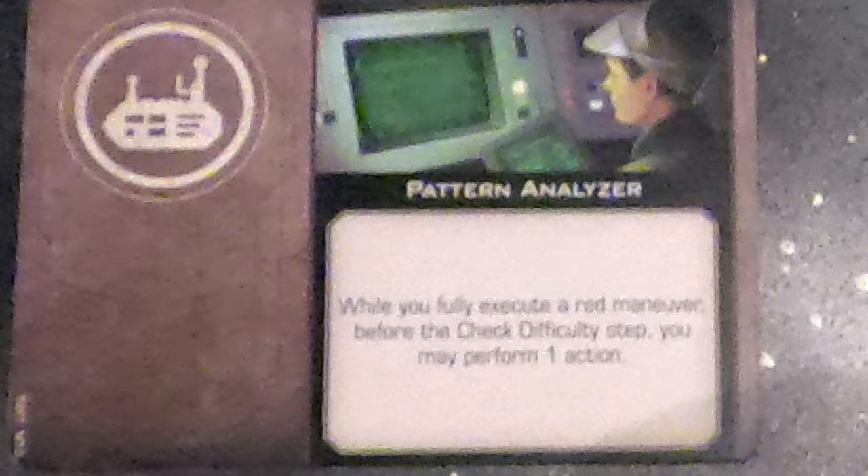The other upgrade not only gives more action options and doesn't limit you to focus, but it doesn't have that disadvantage. This upgrade is Pattern Analyzer. While you fully execute a red maneuver, before the check difficulty step, you may perform one action. Basically, this card lets you perform an action right before you get the stress token. Technically you still have your perform action step, it's just blocked by a stress token.